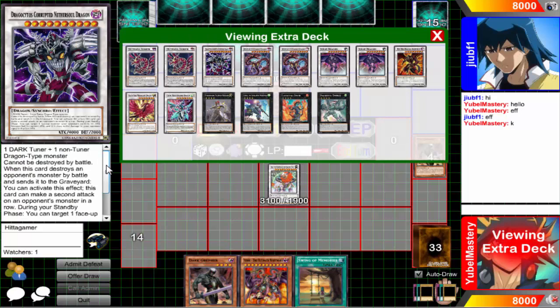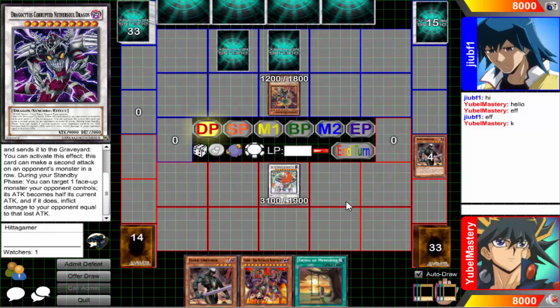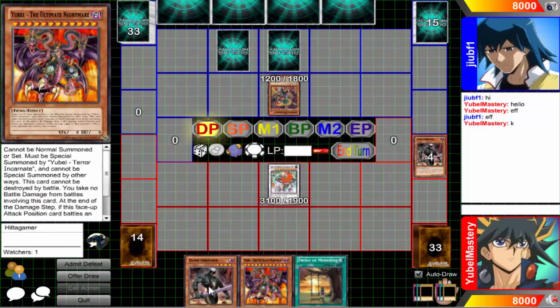Reading Drago's effect: when your opponent activates an effect this card can make a second attack on the opponent's monster during your battle phase. You can target one monster your opponent controls and reduce its attack. It's kind of useful for dealing poke damage. The card cannot destroy by battle though — it's 4,000 attack — so if he's going to be destroyed by battle I'm going to be in trouble either way. I don't really feel like overextending so I think I'll just head into an attack.